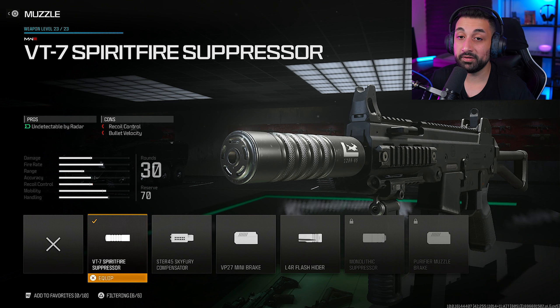Lastly, for the muzzle, we decided to go with the VT-7 spirit fire suppressor, which only has one pro, and that's going to be an amazing pro — the fact that you're not going to be detectable when you shoot your weapon. When you shoot an unsuppressed weapon in this game, you're going to pop up on the minimap and people are going to see a ping. With this attachment, you're going to be able to play aggressive and flank people without them knowing where you're coming from.